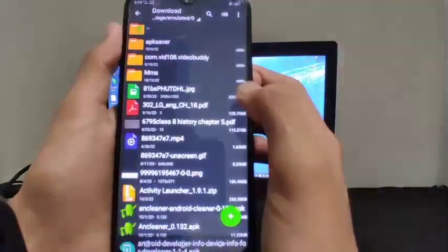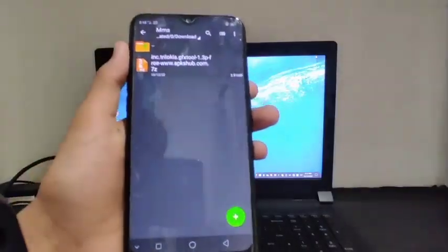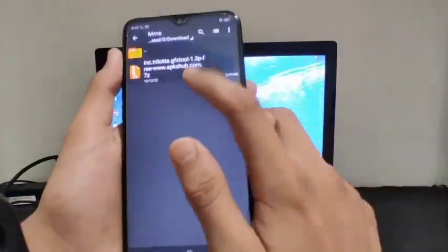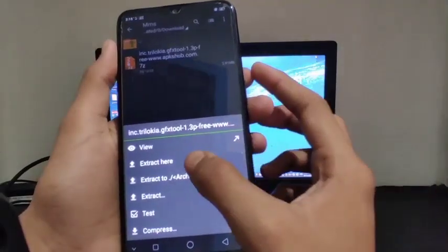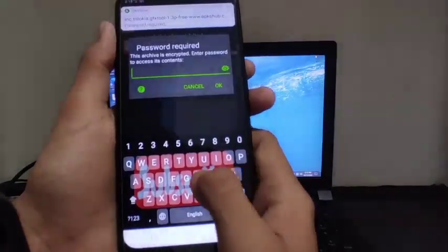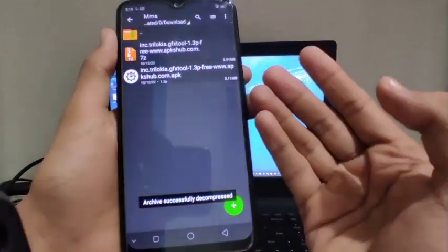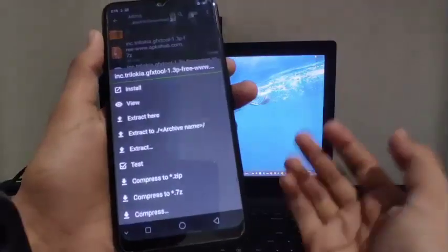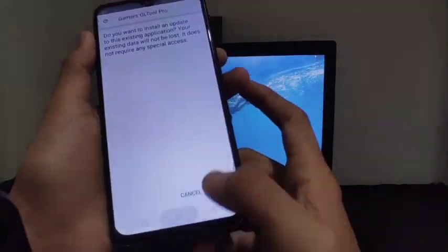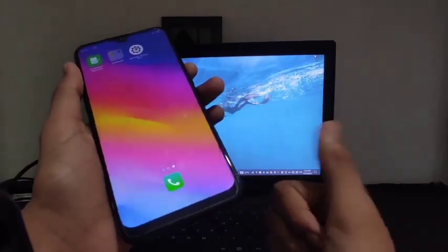Go to the download section and find your file. Now I'll click on it and click 'Extract Here'. After that, give the password — it's HTG, which means High Tech Gamers. After that click on it and install it. Then just do all the settings I've shown you, and you can enjoy your game without any lag on your low-end device.